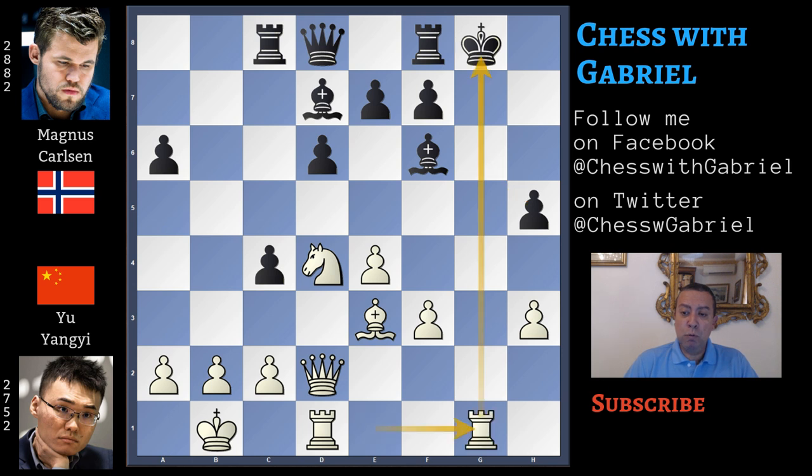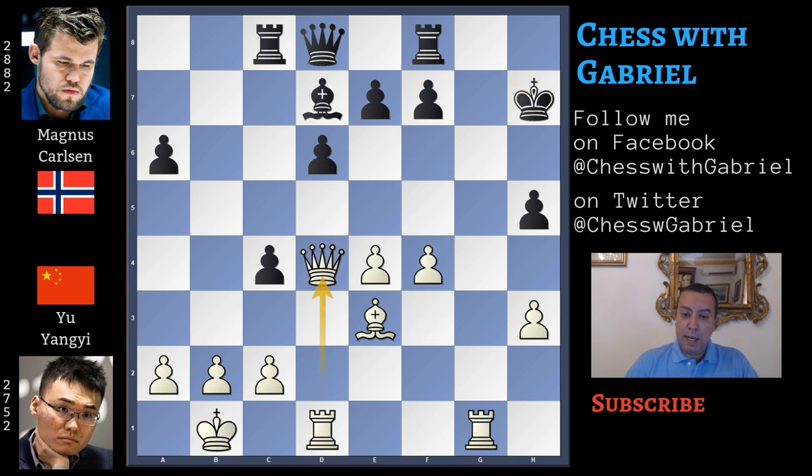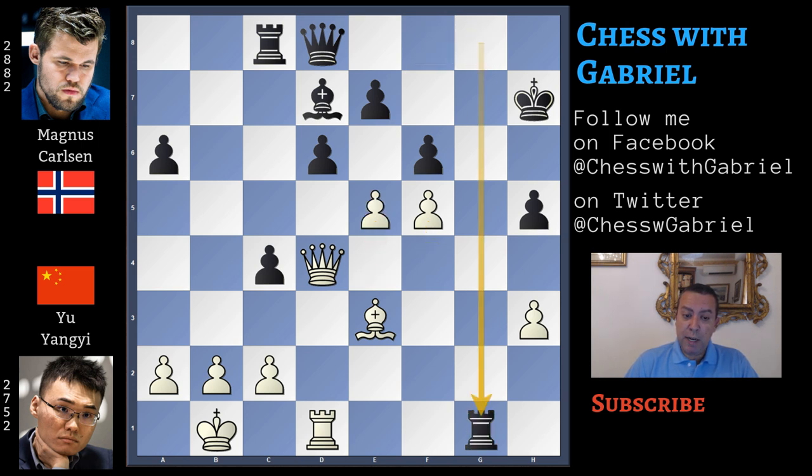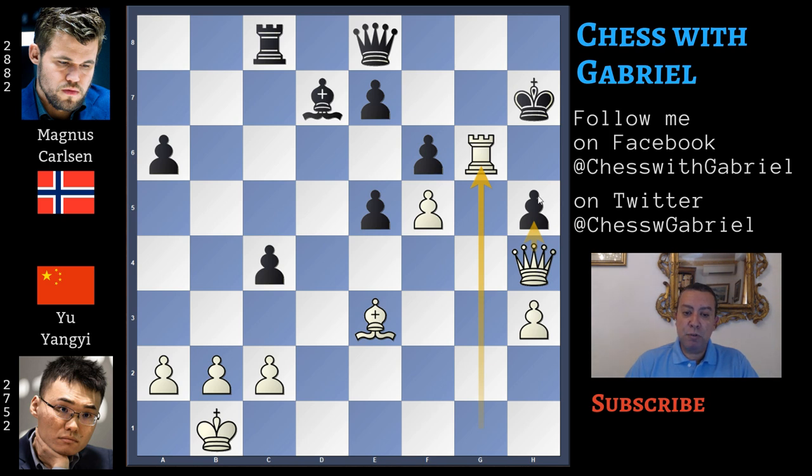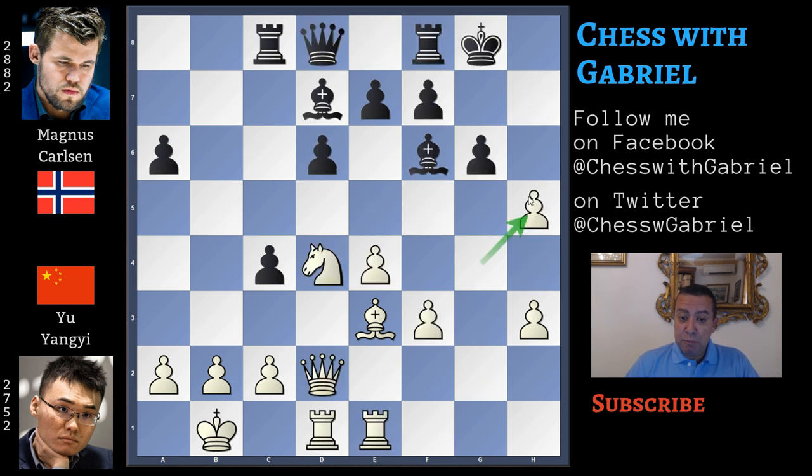Let's watch a possible continuation in this variation. Rook to g1 with check is a natural move, so king to h7. Here comes f4, bishop captures, queen captures, f6, f5 — almost closing the center. So rook to g8, e5, rook captures, rook captures, d captures, queen to h4. And this is a great problem, because even if queen to e8 is now protecting h4, here comes rook to g6. And to avoid checkmate with queen captures on h5, black must sacrifice the queen.